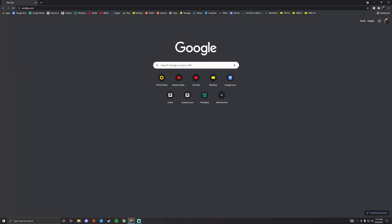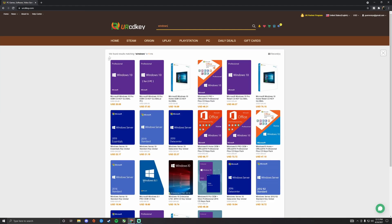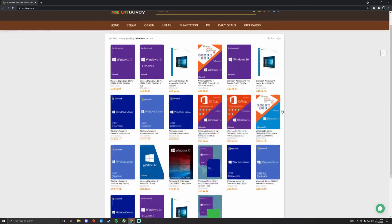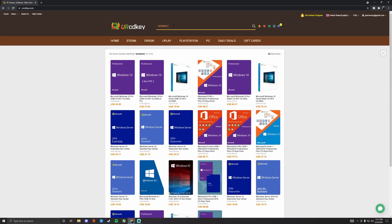The first step into being an alpha gamer is to visit urcdkey.com, linked down below in the description. They have a ton of various software keys and different Windows keys to fit any of your needs, but we want to be pro. So search and select Windows 10 Pro, and it will literally make you a pro at anything you do.